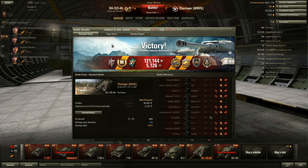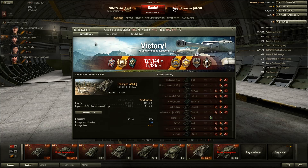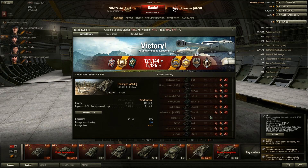I have an SU-122-44. I bought it on Saturday — it was on sale and I had 5000 gold from doing airplane fights in World of Warplanes. So I bought it, and this is my best battle so far: 10 kills, 1709 XP.